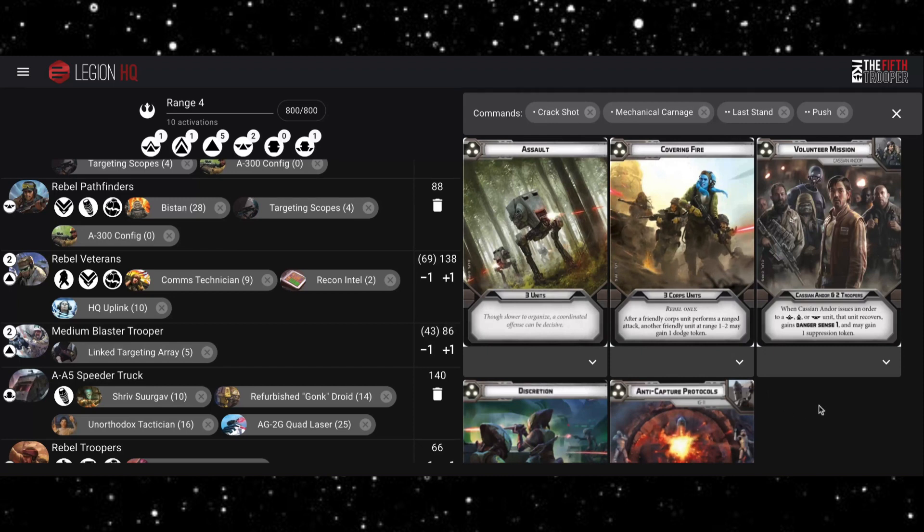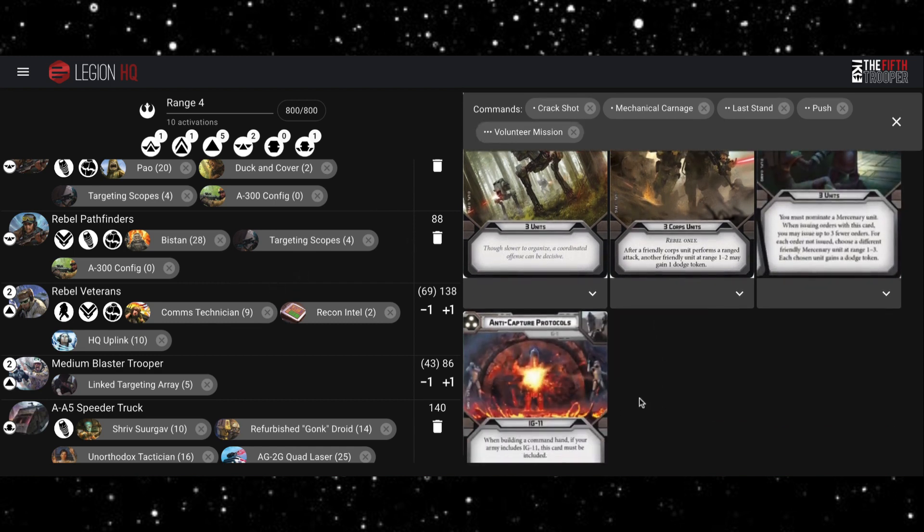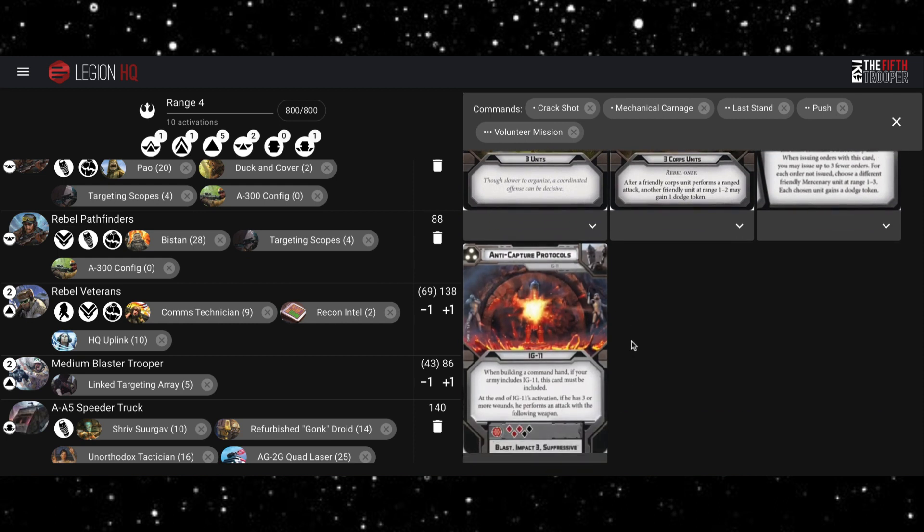For three pips, Cassian's three pip is great — the free recover is fantastic, especially on the Pathfinders or Veterans. Getting a free recover on the Pathfinders would be really nice, refreshing Bistan or something like that. Then we have to take Anti-Capture Protocols for IG-11. This weapon is pretty crazy, and if you get good use out of it it could wipe out a huge portion of your opponent's army. The downside is it's quite difficult to get right, but we don't have a choice.